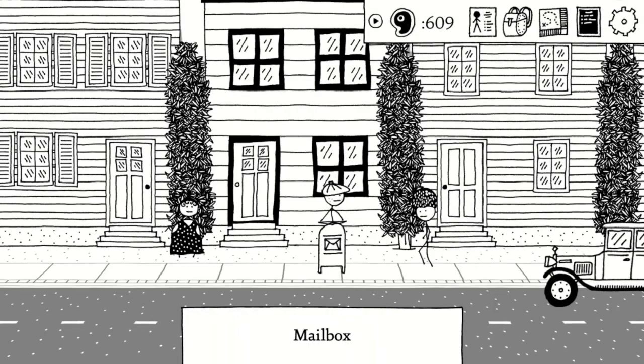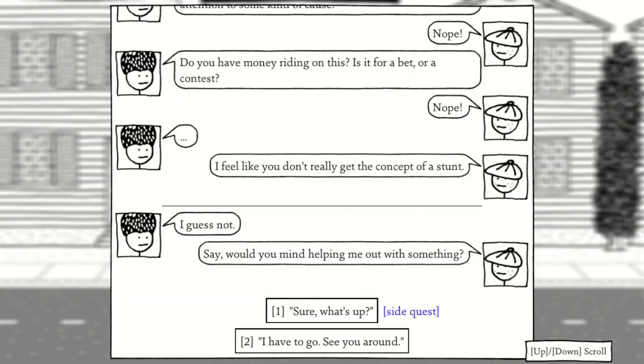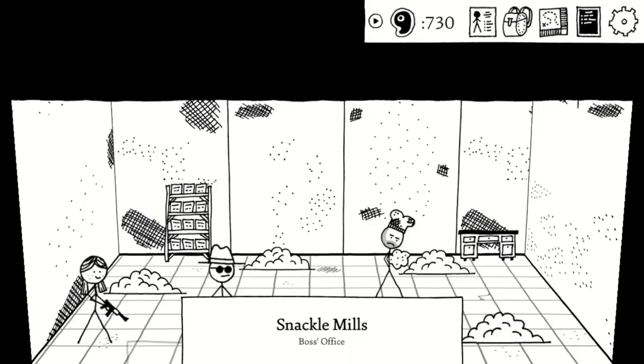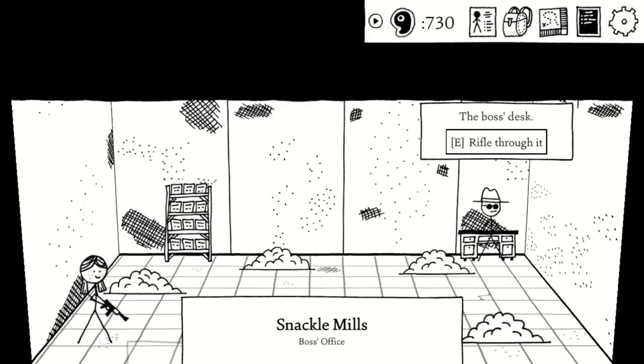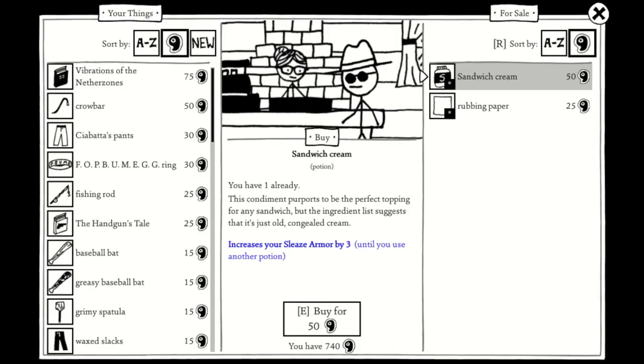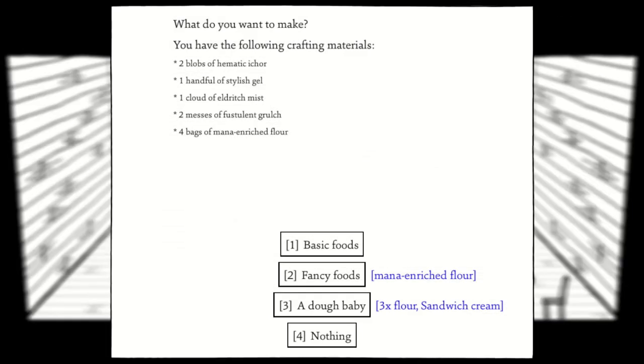Once Chapter 1 rolls around, we want to go to the mailbox and start the quest for some snack cakes. Eventually, we'll come across the factory where the doughboys reside, and by being their boss, we can get a recipe for a doughboy companion. Once we reach the Sandwich Museum in Chapter 2, we can buy some sandwich cream there and finish the doughboy recipe.